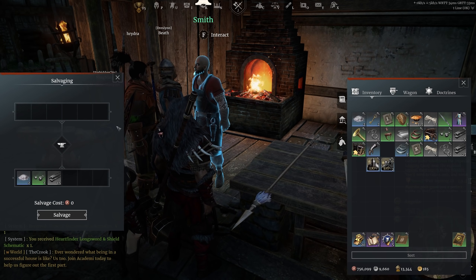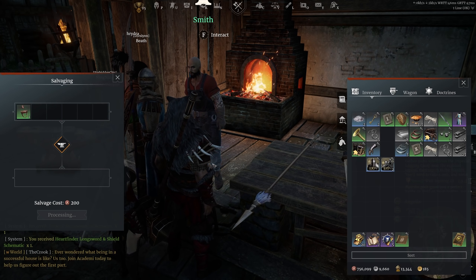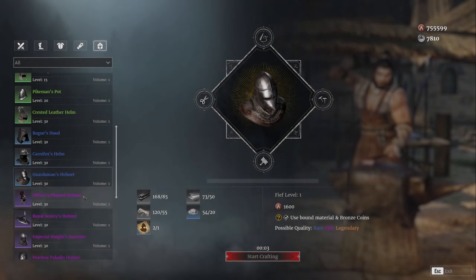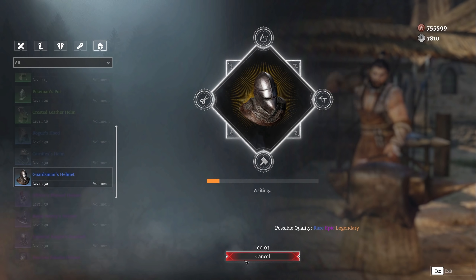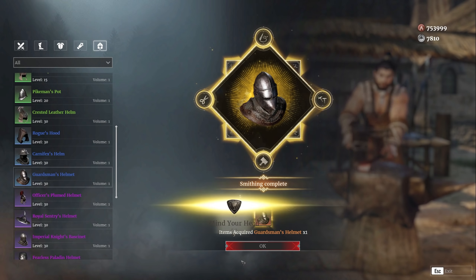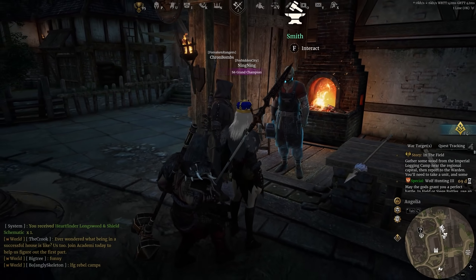Now what about my boots? I'm missing one part — I need one schematic. Unfortunately I don't have that right now. Hammer of the God's Boots — oh, that would be incredible, but that's okay. Over here I do need more steel plates; I can get them on the battlefield or by salvaging equipment, which I might do in just a moment.